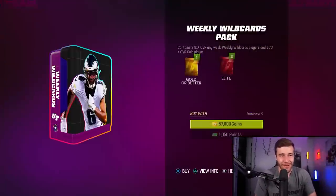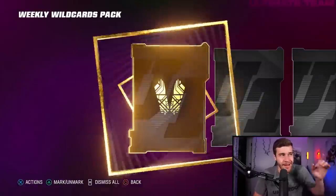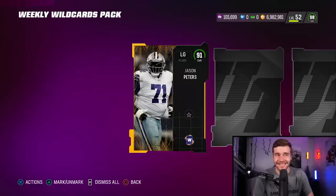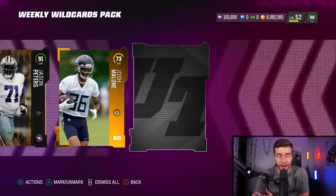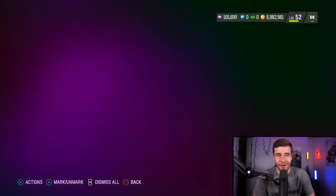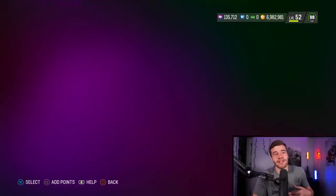Let's start with the Weekly Wildcard pack. And appreciate you guys a ton that use my promo code SWIFT — that's really how I'm able to be a YouTuber, so thank you. Starting with the weekly wildcard pack, we're going to get a Jason Peters. This costs us 67,000 coins. We'll be keeping track to see whether or not we make or lose coins, but we're going to need someone higher than a 91 — probably a 93 or better — if we want to make some profit. And we pull a 91 Romeo Dobbs.